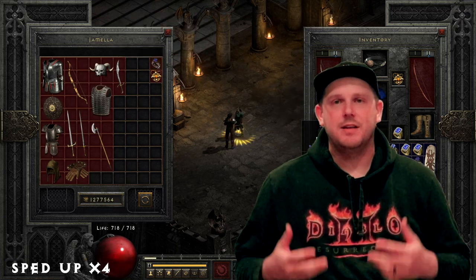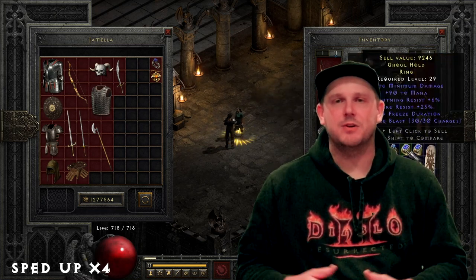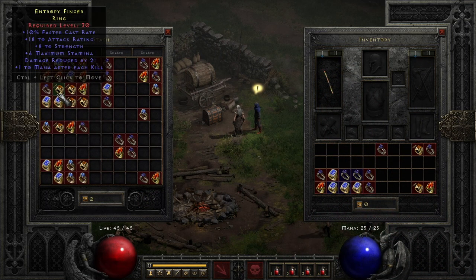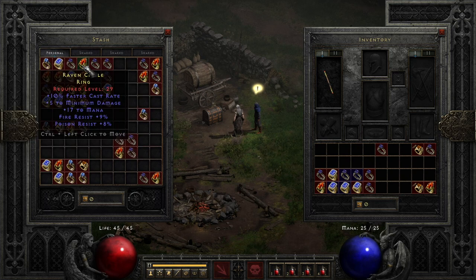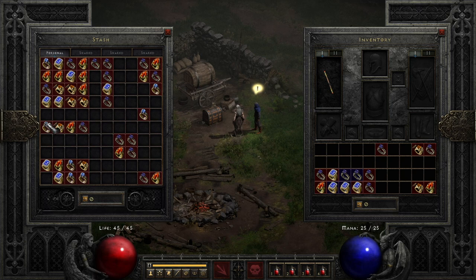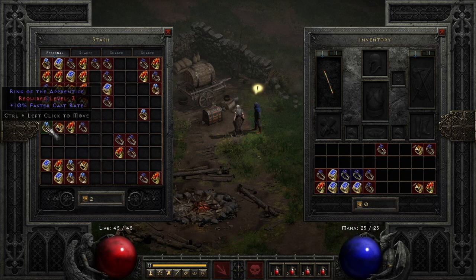Now for the results — these have to be the best compared to the amulets, circlets, and coronets videos in this series. Starting with the rare 10% FCR rings, I ended up getting a few more than expected, though most wouldn't be more useful than for the FCR alone. Feel free to pause the video to check the specific stats. The last four I would say are the best rolls. I also got a lot of magic 10% FCR rings; if you are a caster character looking for FCR rings early on, you should be able to get two fairly easily with less than a million gold.